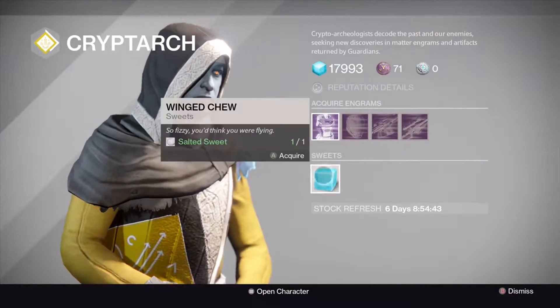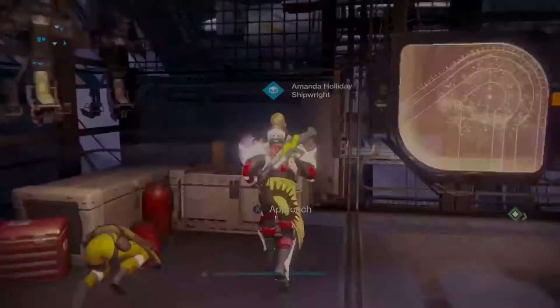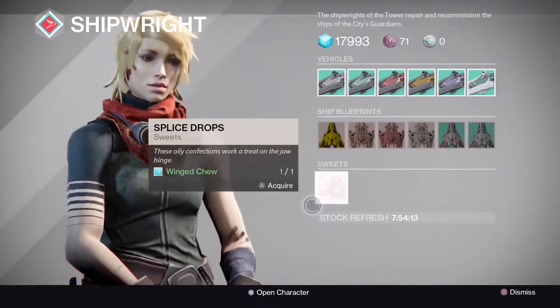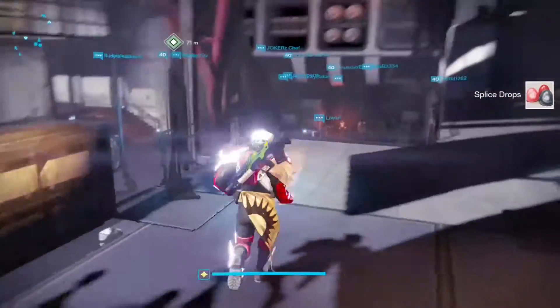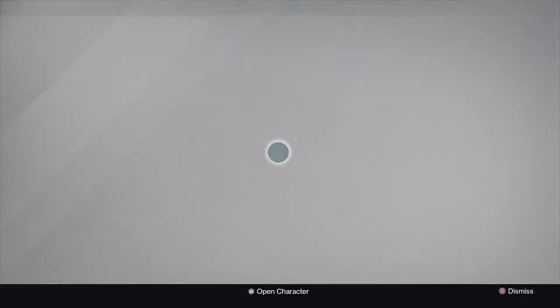After picking up the Winged Chew from the Cryptarch, move on to Amanda Holiday and pick up another candy called the Spliced Drops. This is the second to last thing you're going to want to pick up from a vendor.